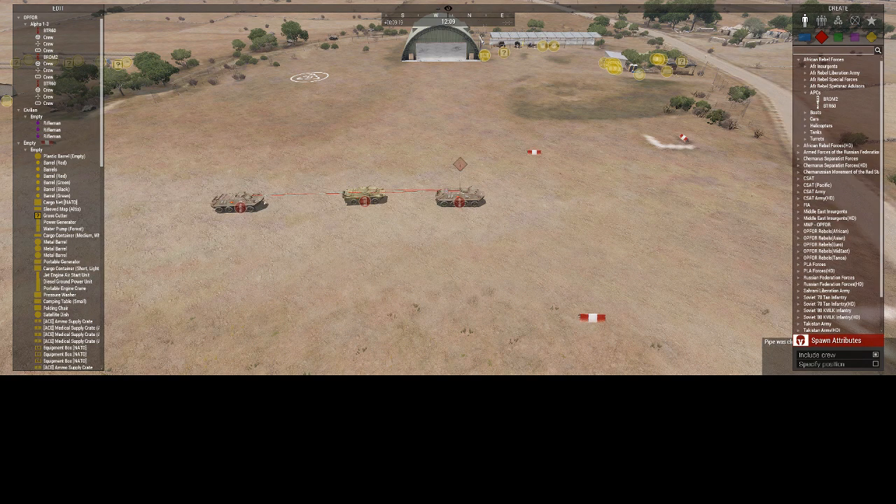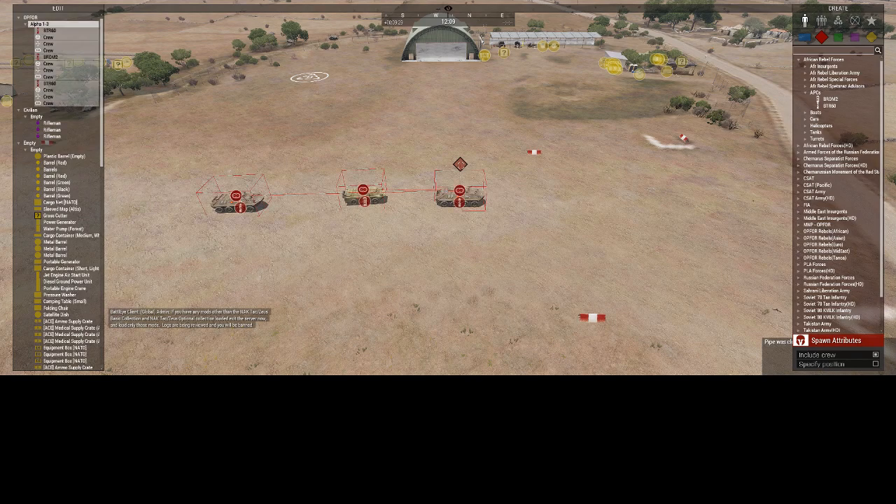After you pair up your desired vehicles to your lead vehicle — make sure your lead vehicle is always the one that's going to be in front — click on the diamond, go down to Formation. You can either do it in Column or File. I'm just going to do Column for the purpose of the video.